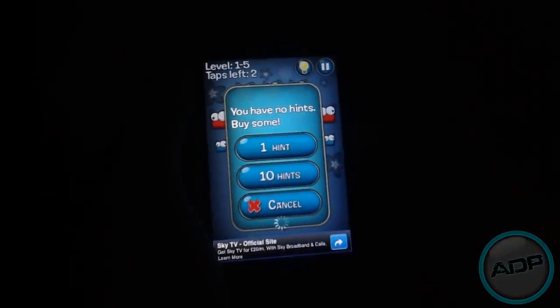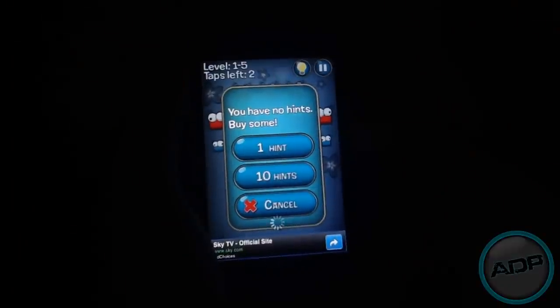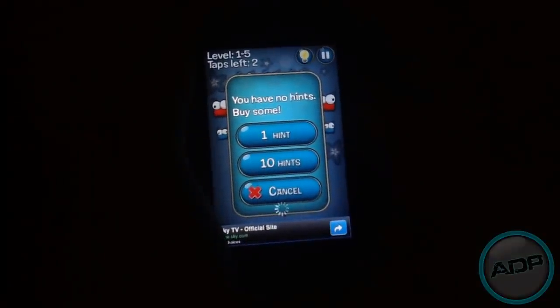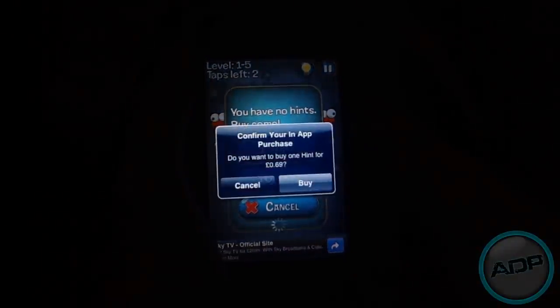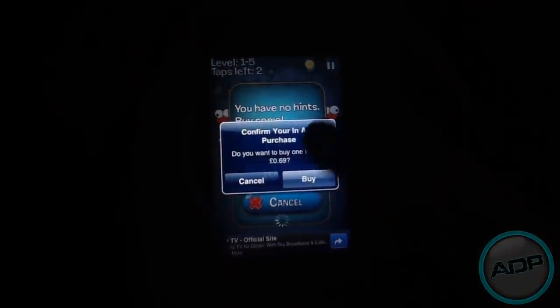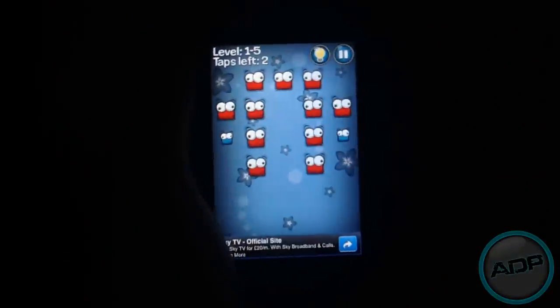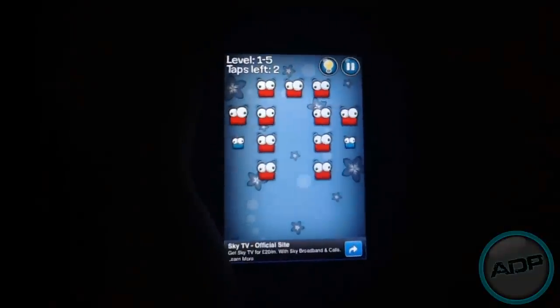For hints you can buy one hint, ten hints, or cancel. I clicked one hint just to show you how much it costs — I think it's 69p each, or three pounds for ten hints.